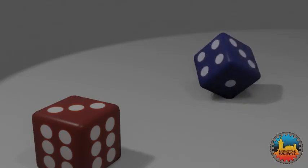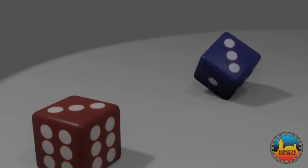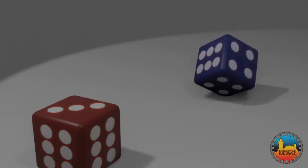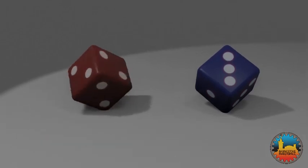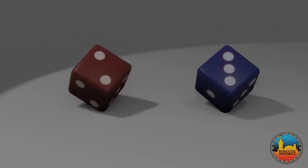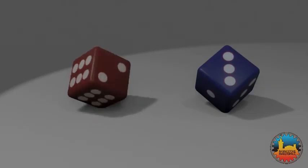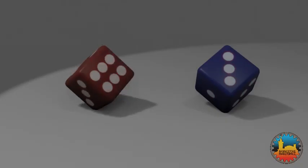The total number of spots on the blue die is 21, just as it is on a standard dice. So blue's advantage of having two fours is offset by the fact it also has two threes. The red die meanwhile has two sixes, but this is balanced out by its three twos. Again the total number of spots on the red die is 21.